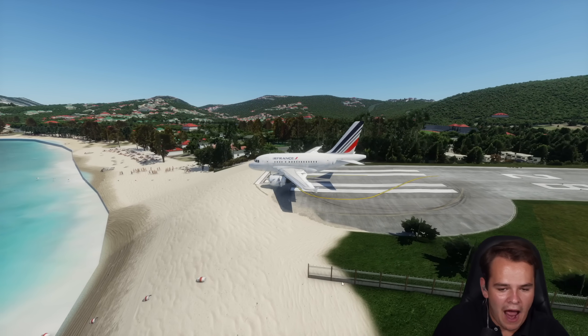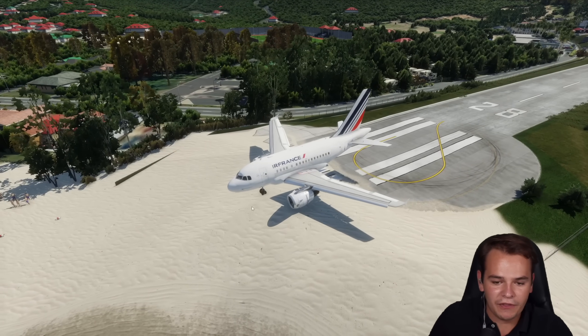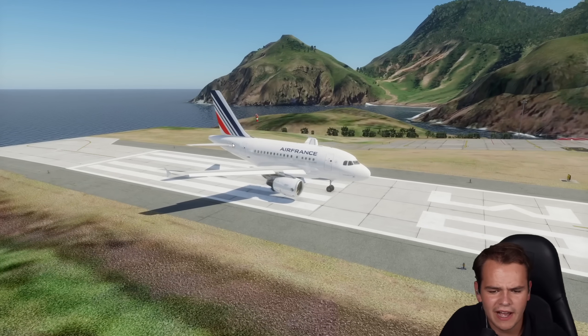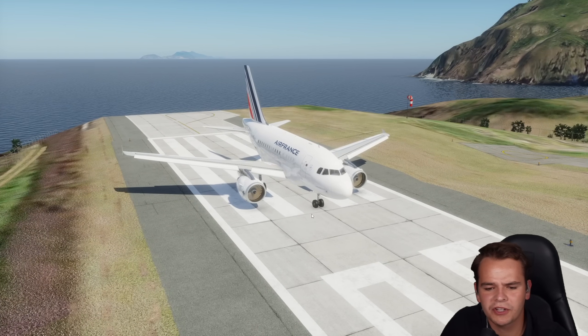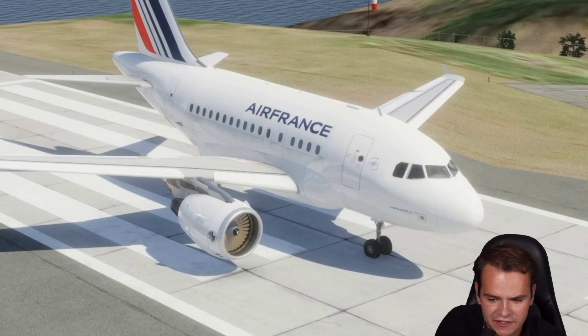I didn't quite apply full braking power right there. What the hell was that landing? Just realized the fuselage does not have any shadows, nor does the landing gear.